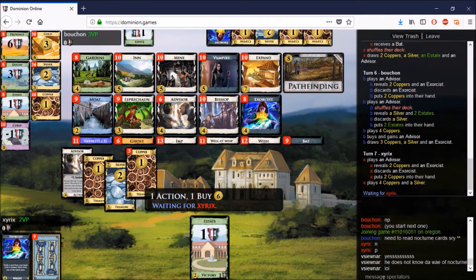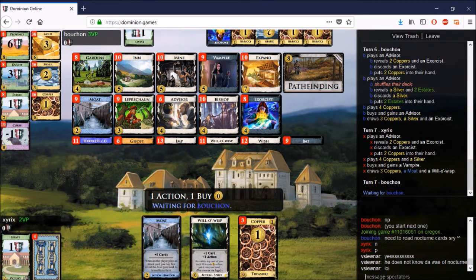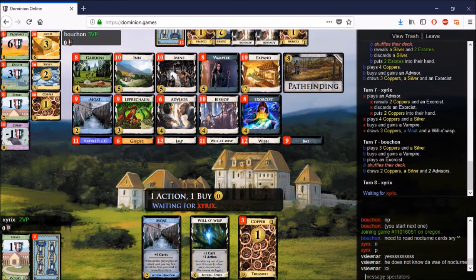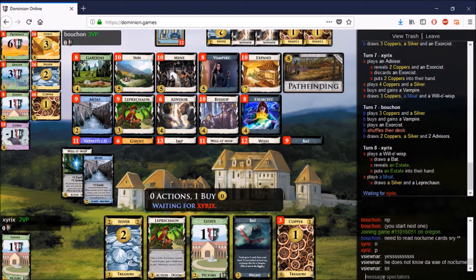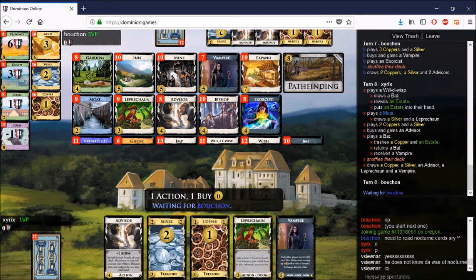Xyrix gets another Vampire — this is really really good for him. He has two Vampires because Bouchon is now going to pick up his first on turn seven, and not only that, Bouchon hasn't used his Exorcist at all. Xyrix is a bit ahead on trashing and definitely ahead on gaining. The only thing he's behind on is Advisors, which he should be able to catch up on if he's ahead on the gainers.